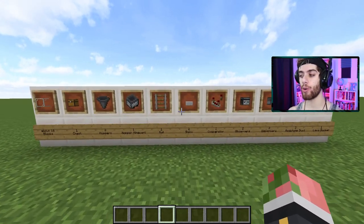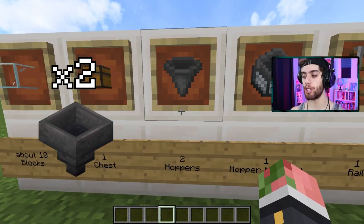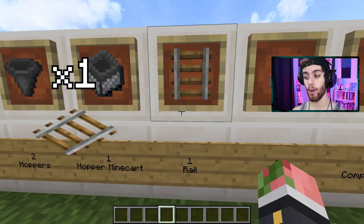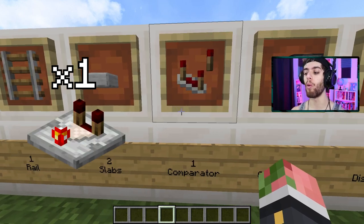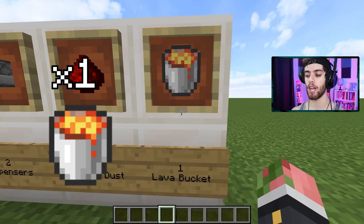So here are the blocks you're going to need. You're going to get about 10 blocks of any kind — I like glass, but you can use stone or anything else that's not going to burn. You're going to need one chest, two hoppers, one hopper minecart, one rail, two slabs, one comparator, two observers, two dispensers, two redstone dust, and one bucket of lava.